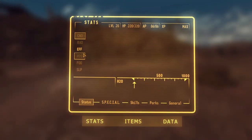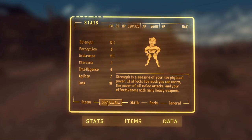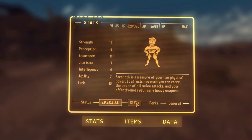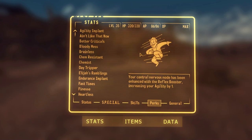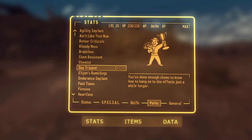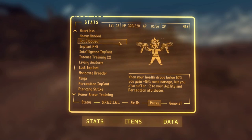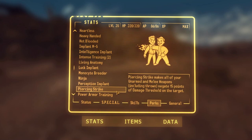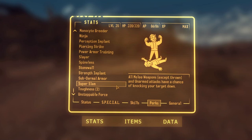On to the build. We're going for a melee weapons build obviously for the baseball bat, making use of as much damage as we can. We're going for all the damage perks and also getting as high a crit chance as we can. We're using criticals and everything that increases damage. All the melee weapons and unarmed perks that will affect this weapon and make it more powerful.